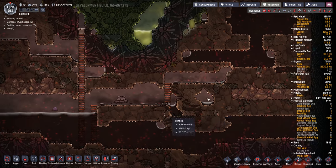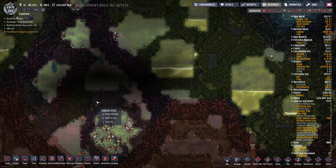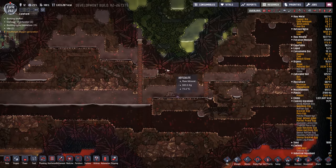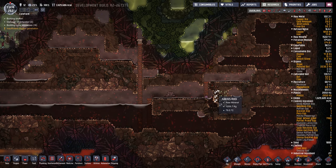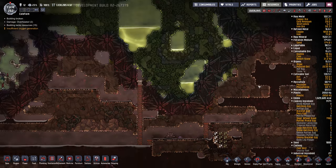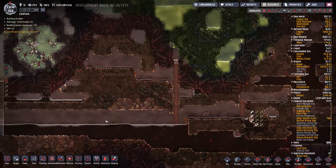Oh, I found a geyser in here — it's a hot, polluted oxygen vent. We could probably use that. We'd have to pipe it all the way up to the top, which is probably not the best. Or we could just let it outgas and it would find its way up into the base. So let's do that — I think it'll just kind of find its way. Maybe we'll make a path for it. It's going to be hot, but it's hot in here already, so that's fine.